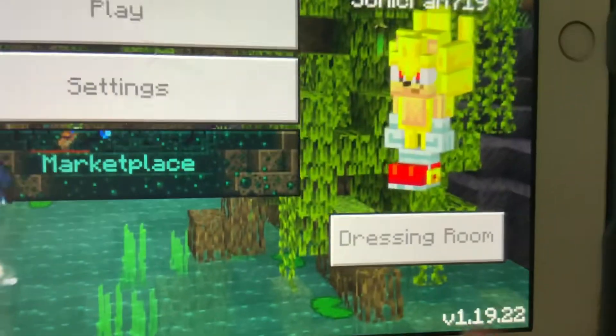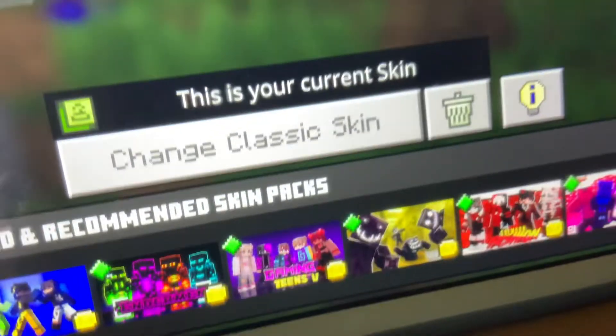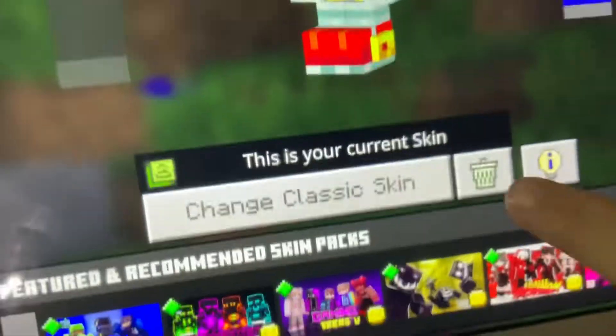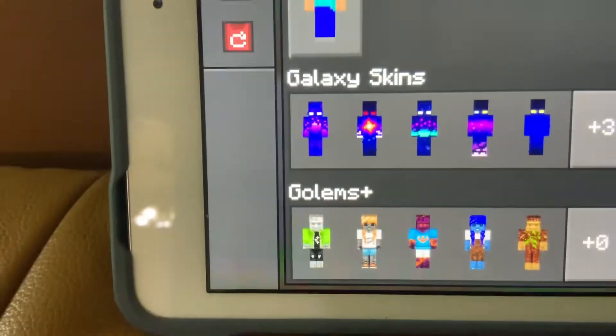So guys, first step, you want to press Dressing Room. The Dressing Room is right here and now you want to press Change Classic Skin. By the way, you can only do this if you have the Sonic mod.